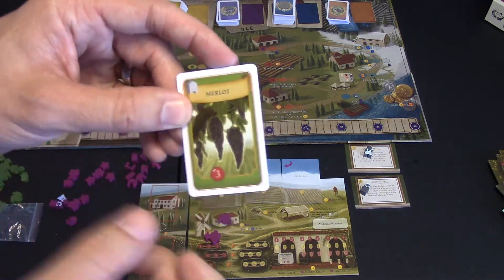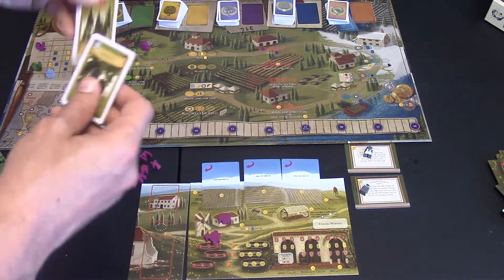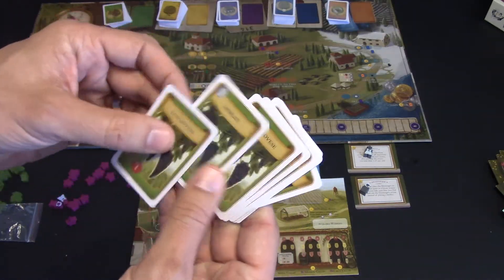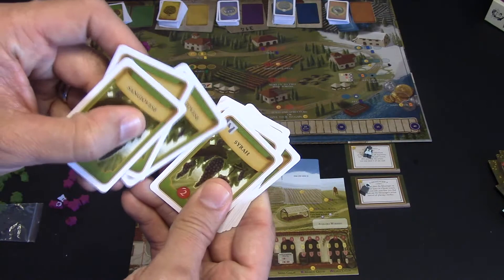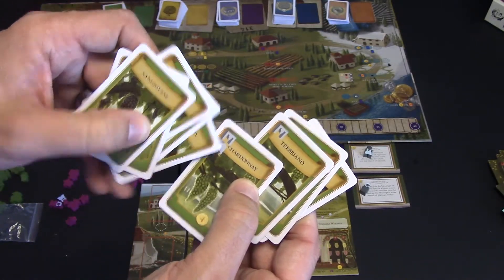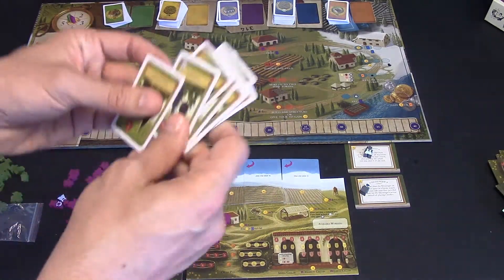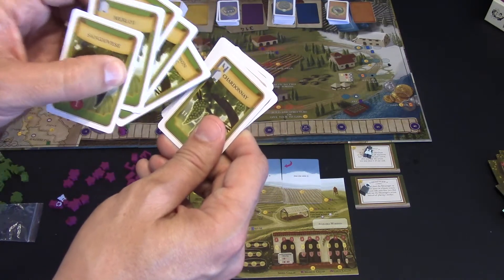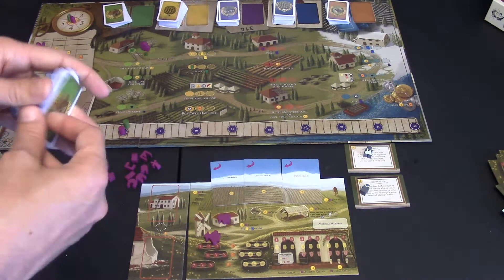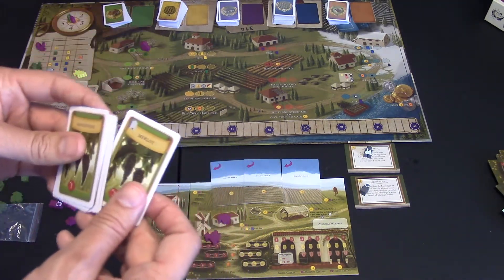For example, this Merlot is a three but it requires irrigation. Some cards require nothing, some require a terrace, and some require both irrigation and terrace. You'll need to build either a trellis, irrigation, or both to plant certain grapes. My papa actually gave me an irrigation, so I should consider the irrigation-required cards.